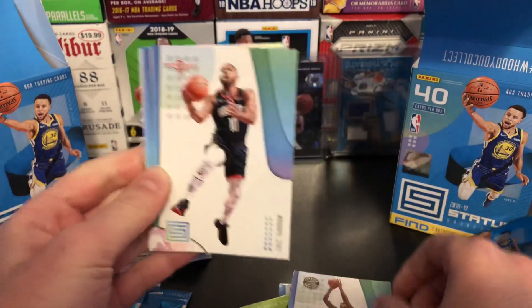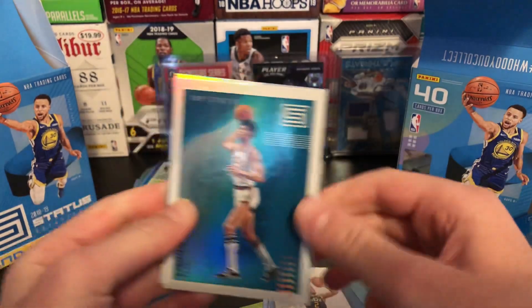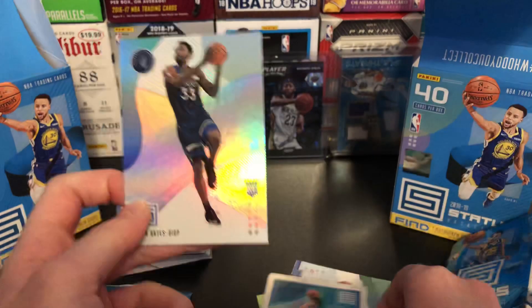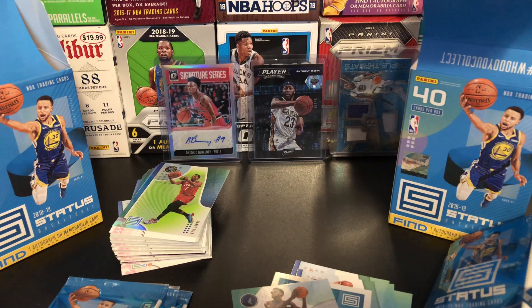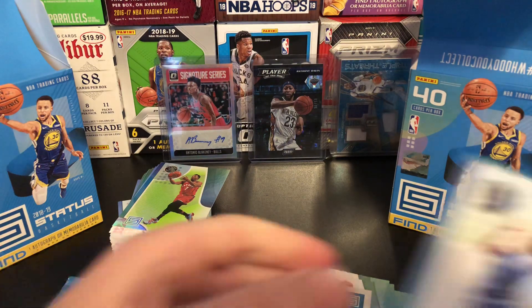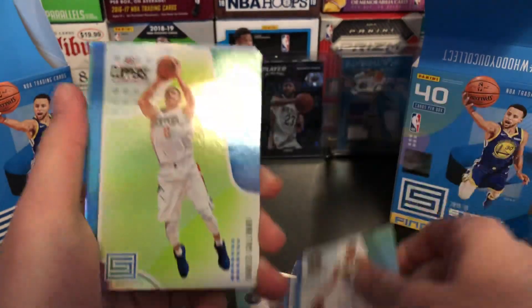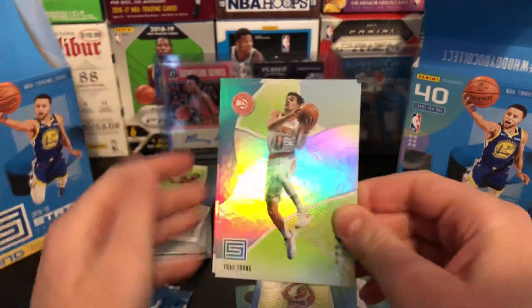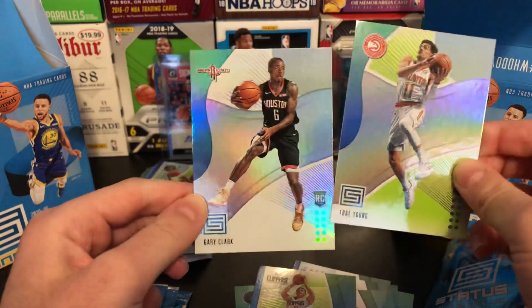Kawhi again. Eric Gordon — nice. Joe Ingles. Top Status — really nice — of Kareem. And Dewan Steele — he's actually getting minutes, I'm pretty sure. So, not the greatest box since I would have preferred a hit instead of points. But we got a hit. Dennis Smith Jr., Jokic again. Gallinari green — nice. Trae Young — let's go — green! Boom! So I think we've made our money back now. Trae Young green. And Gary Clark rookie.